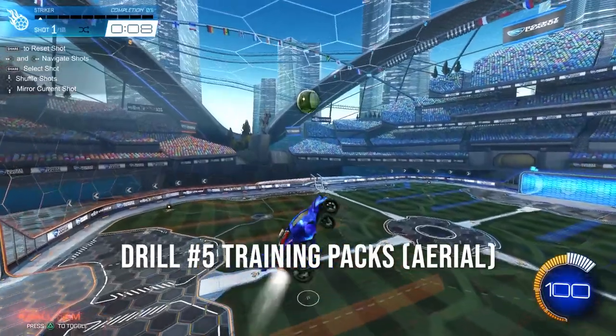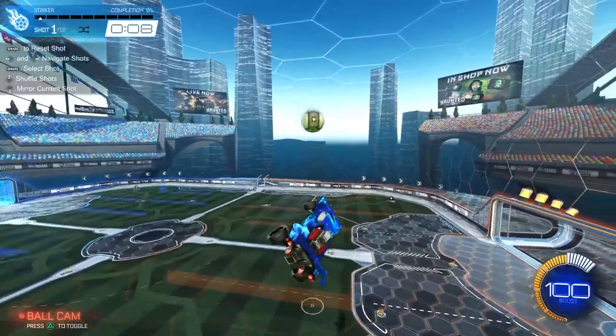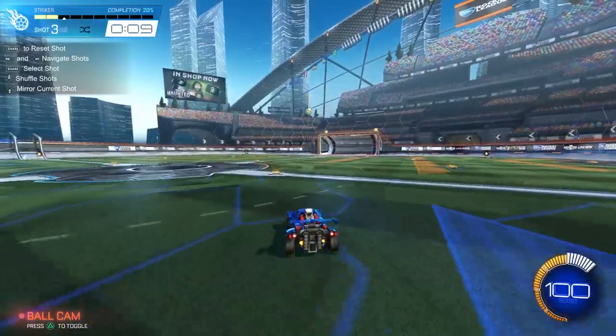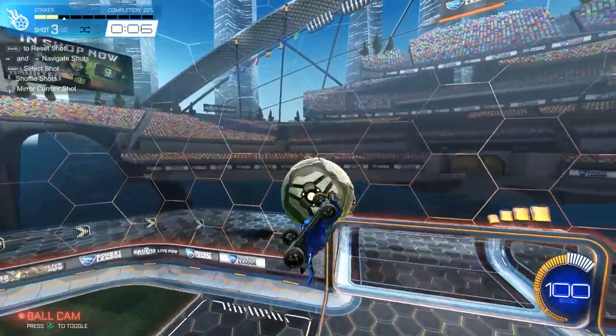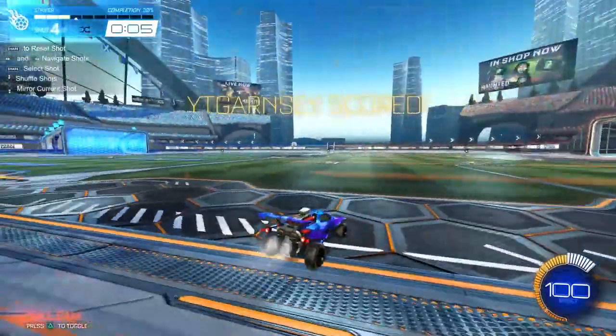Last but not least, I'm recommending 10 minutes of getting into any training pack. I was doing aerial training packs because I didn't want to be scuffed any time I tried to fly for the ball. But you can also do wall-to-air or just any training pack — just spend 10 minutes in a specific one. Those are my five drills to get diamond in 30 days or less. That's how I did it. I was spending an hour every day doing those drills and it really paid off.